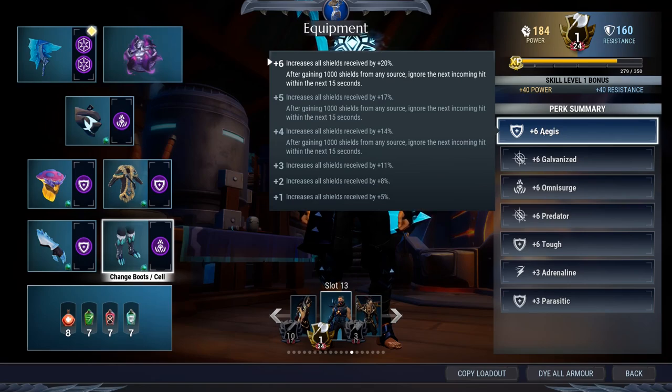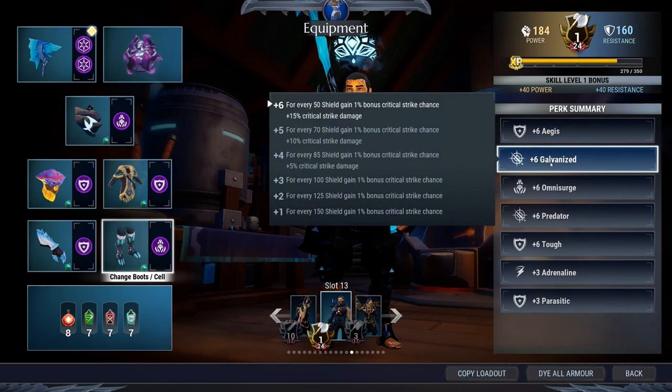This is very powerful and will help you through a lot of content. Galvanized — for every fifty shields you gain, you have a one percent bonus critical strike chance and fifteen percent increased critical strike damage. This is absolutely beautiful because it's basically going to help you stack up your critical strikes, unlike other axe builds.